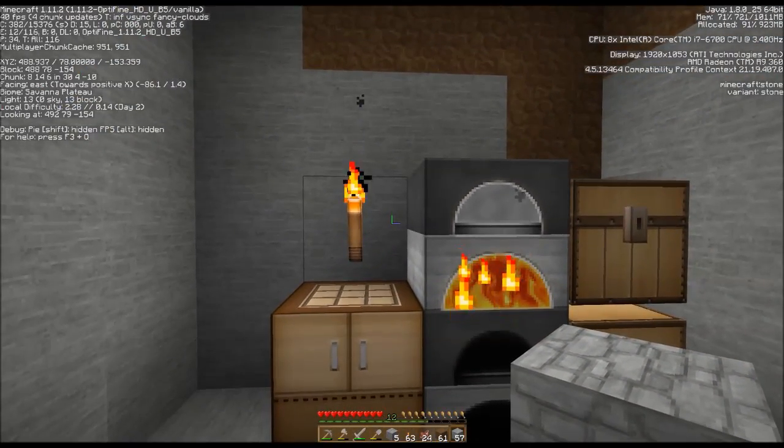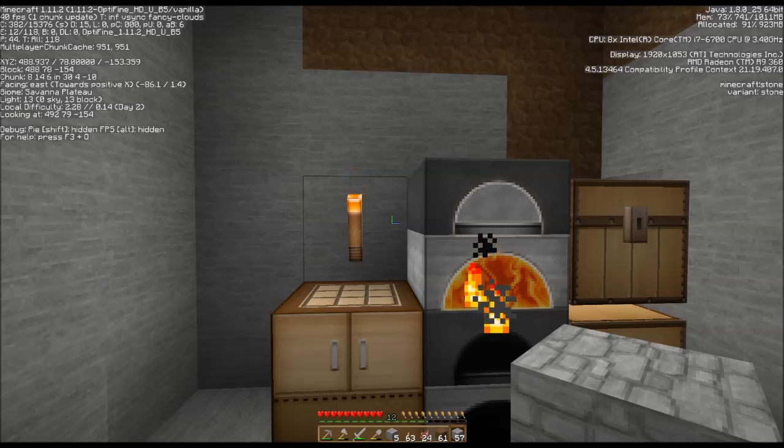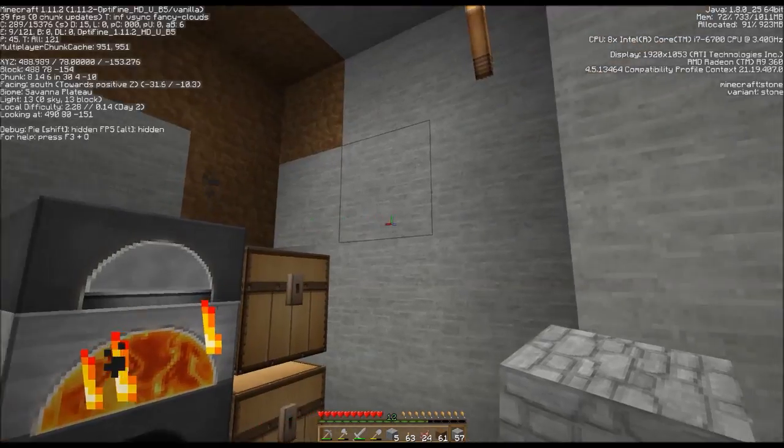I'm going to spend a little time and get this built up here a little bit so I have a safe place. This is home for now — home number one. This is 488. Those llamas sound crazy. 154. There we go — now I can find my way back to that.